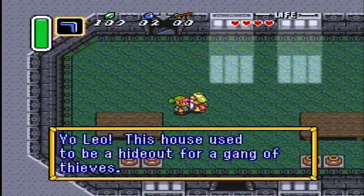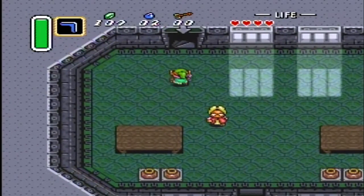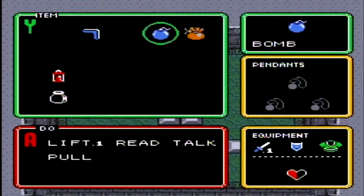Leo! This house used to be a hideout for a gang of thieves. What was their leader's name? Oh yeah, his name was Blind and he hated bright light a lot. That is a boss Easter egg that is going to be in this game, if you want to know.